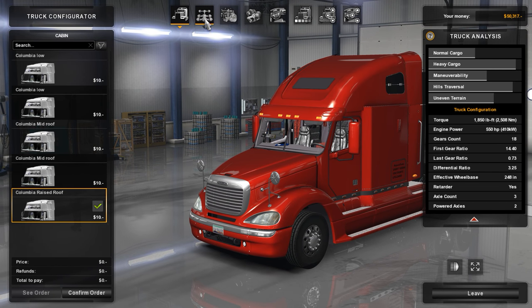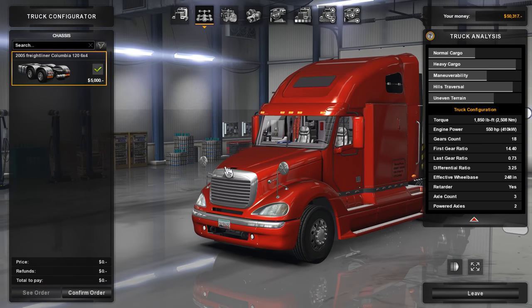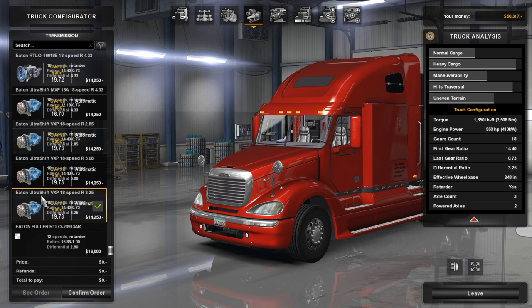Then back to the raised roof — we're gonna do the raised roof on this, staying very true to the truck. Only one option for the chassis. We have the Cummins ISX 15, 550 horsepower engine. For the transmission I'm doing an Eaton Ultra Shift VXP 18-speed. I've driven this and the overall ratio is 19.73.